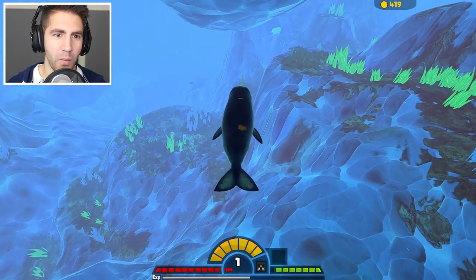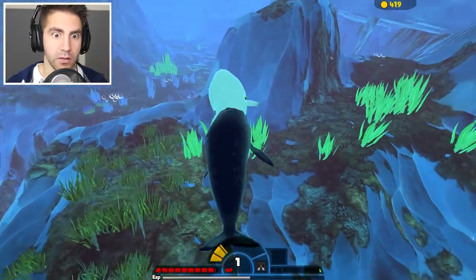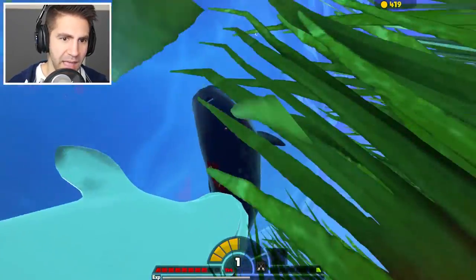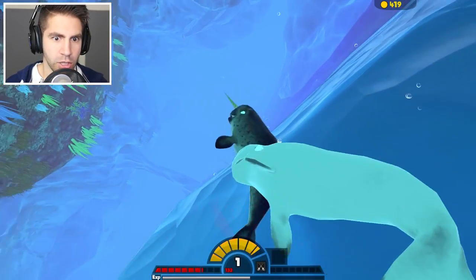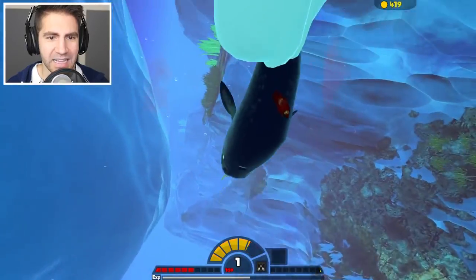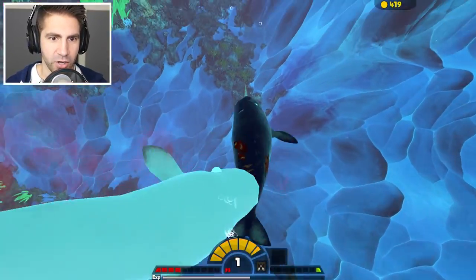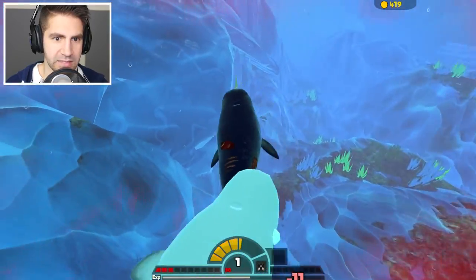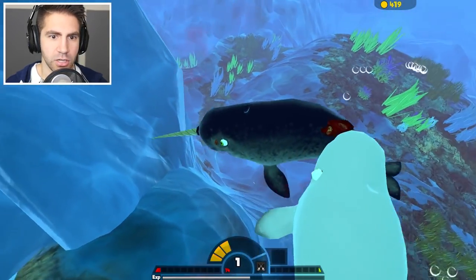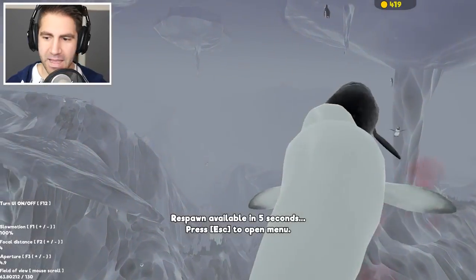Let's get full sprint going and see if I can take out this beluga. Full sprint! 45 damage. That's not going well — it's going bad actually. He only does 11 damage — I can take this guy out, just let me turn around. That hurts. I can't even turn around and get him. We're dead. One more bite and we're dead. And we're dead.